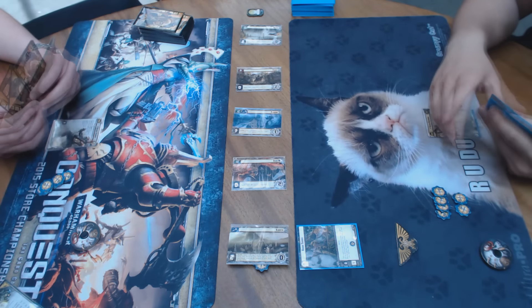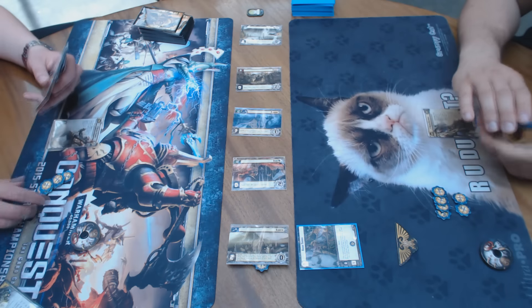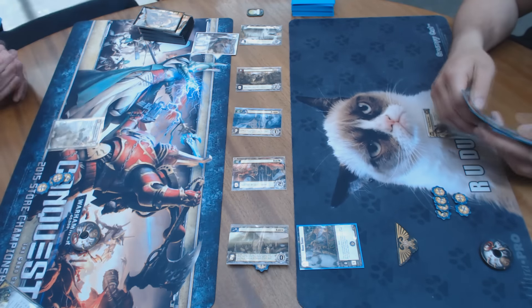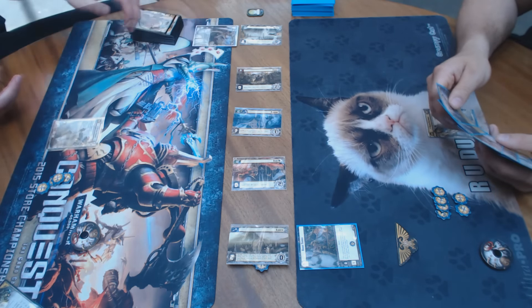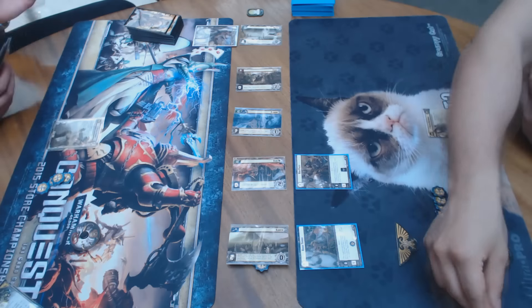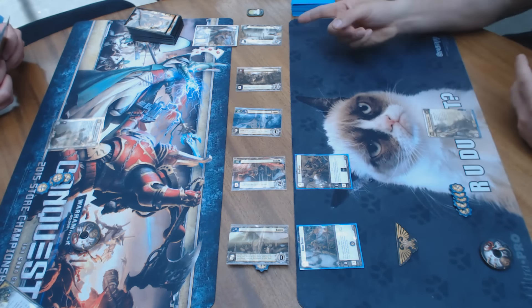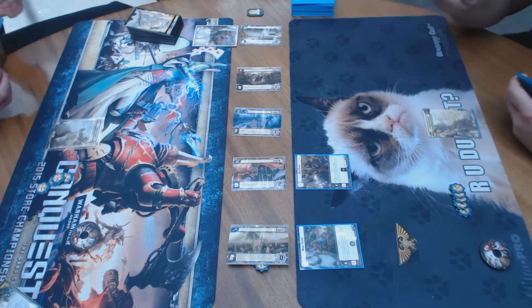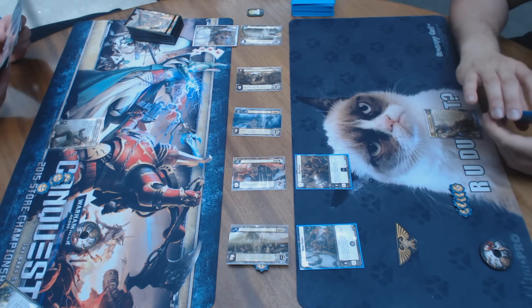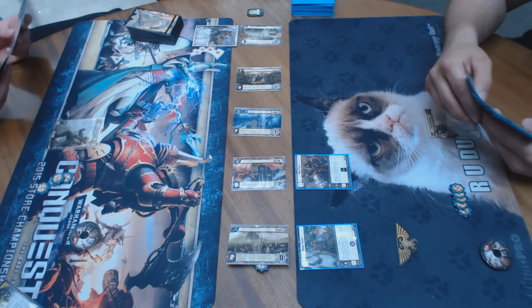Our initiative token is on the right, and the opening deploy action of the game was Alexander putting a Rogue Trader out to planet number 5 for a little bit of early game economy advantage. On the left, Colonel Strachan puts out a copy of the signature army unit Strachan's Command Squad to planet number 1, and Alexander answers with a Void Pirate to planet number 4 for a little bit of additional card draw.